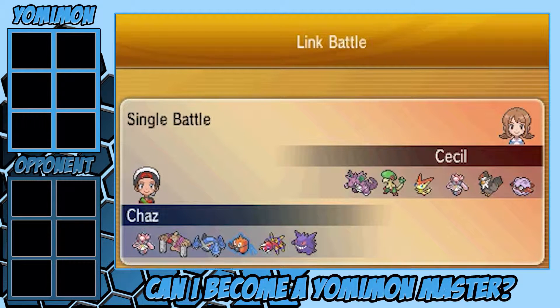Hey there, Yomimon Masters, we're back with the last episode from the Generation Chronicles against my buddy Cecil. He came at me with a Nidoking, Breloom, Victini, Diancie, Staraptor, and Fortress.